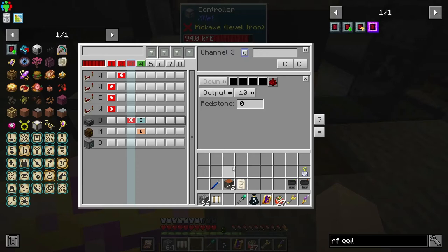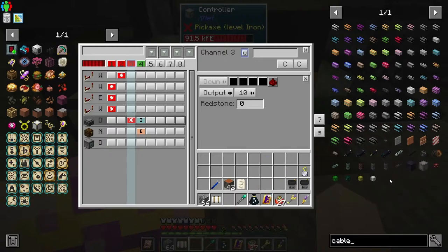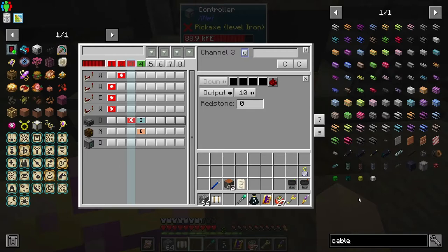There might be another set of redstone cables that do something similar but without a controller. I remember there being a set like that, but it wasn't Extra Utilities cable — it was a different type. I could have sworn it was just XNet but without the controller, but I don't see anything similar.